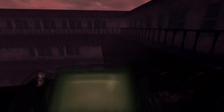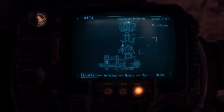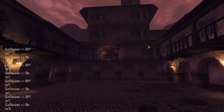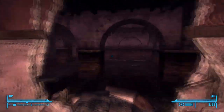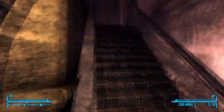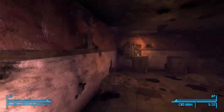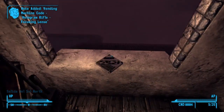From the rooftops, what you're going to want to do is jump down here. Just head down here, then go up these stairs - we're basically going to where we triggered the Gala, you should already know that location. Take the stairs back up to this bunk, then head to the left. Now that we're up here, go right on over here and we should be getting up to the bell tower. Here is the Hologan Rifle Focusing Lens and the Super Stimpak code.